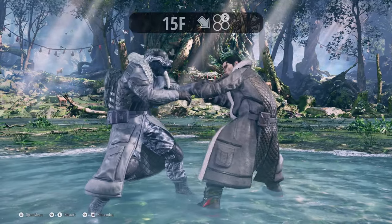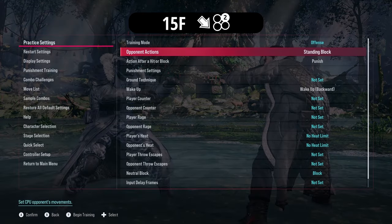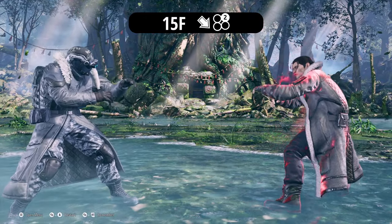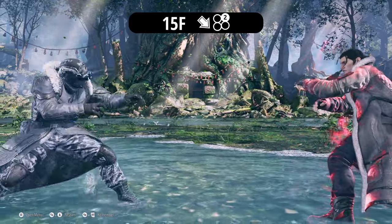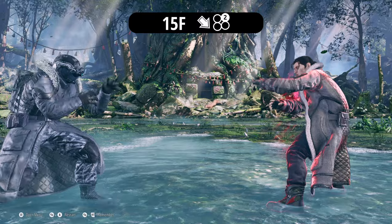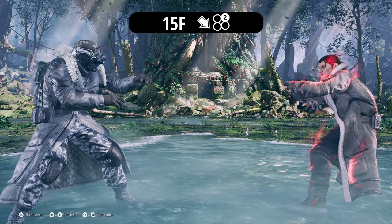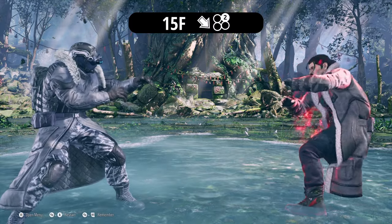Next up is down 4-2. This is his 15-frame launcher. Anything minus 15 — like a rage art — you want to punish with this. It has pretty good range, so if you see them approaching and they do something slow, you can whiff punish with it too. It moves Dragunov forward decently far. Just be careful — it is unsafe on block at minus 12.